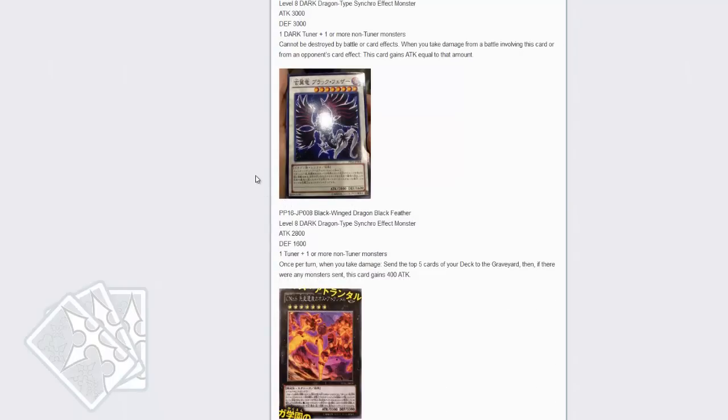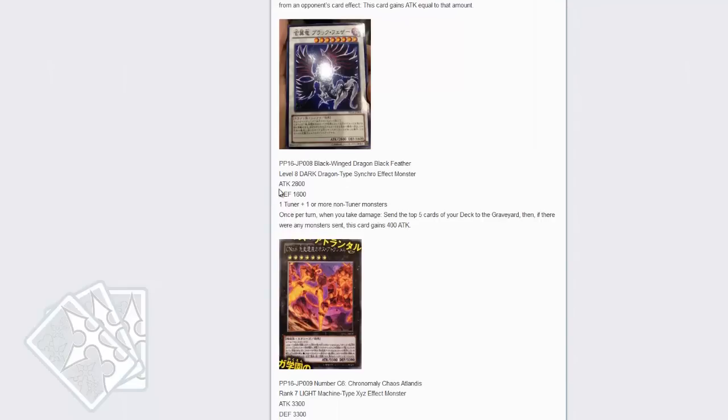Next up is Black Feather Dragon. Once per turn when you take damage, send the top 5 cards of your deck to the graveyard. If there weren't any monsters sent to the graveyard, this card gains 400 attack. This is the manga version of the card.